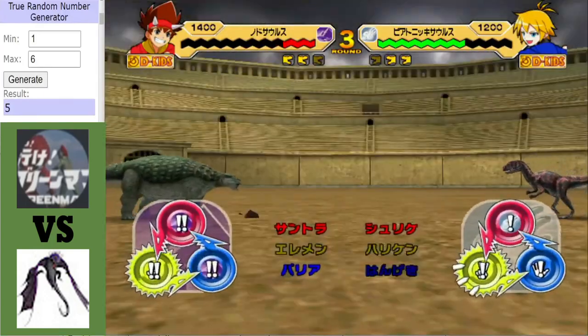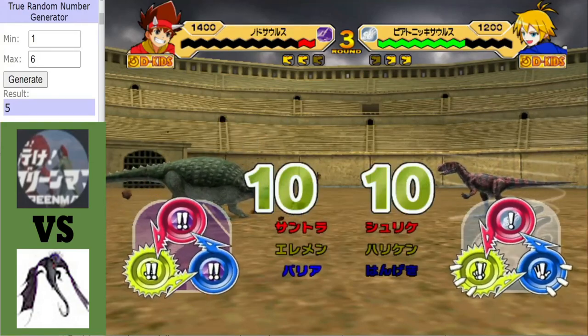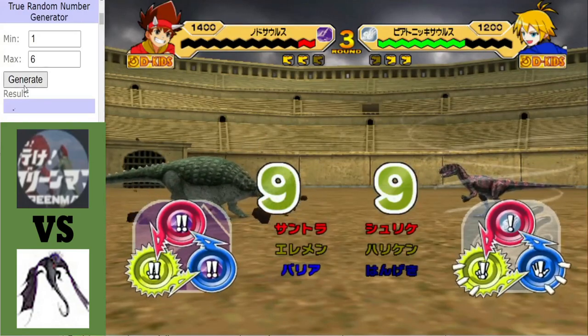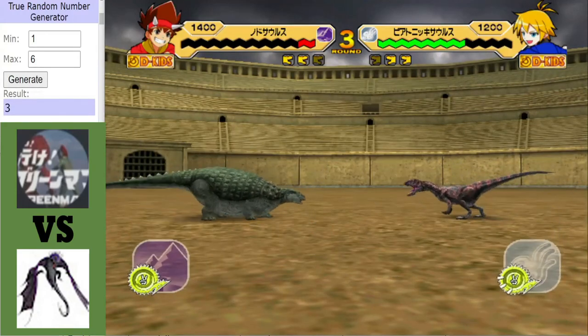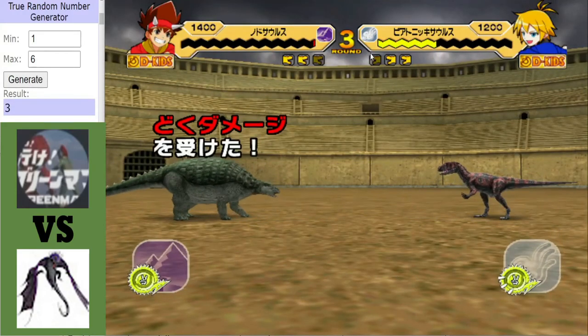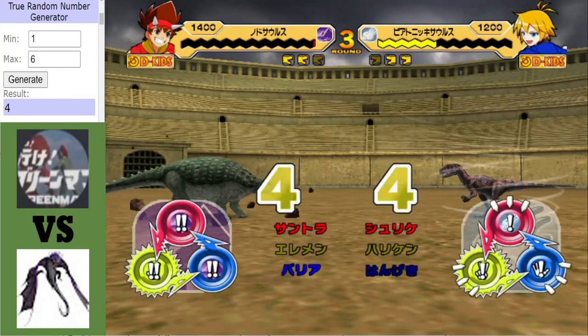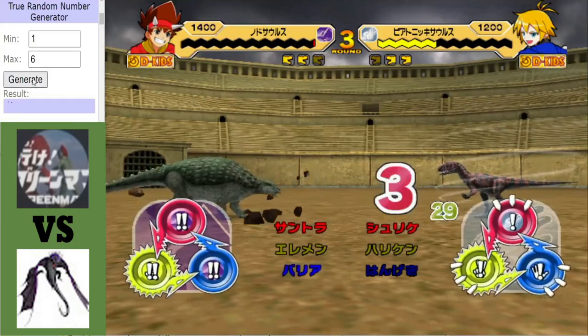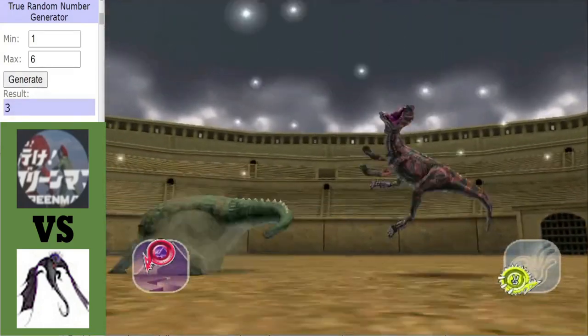A Jet Shuriken coming from Parasaurolophus, and the Ankylosaurus, despite putting up a decent fight, is not looking good. Will this end it? No, it shouldn't — yeah, definitely. Sand Trap lowers your defense in a tie, so you take more damage. The Ankylosaurus not going down yet.